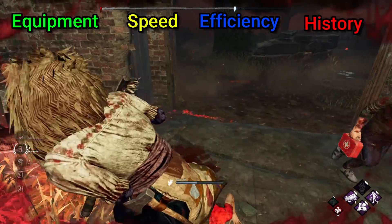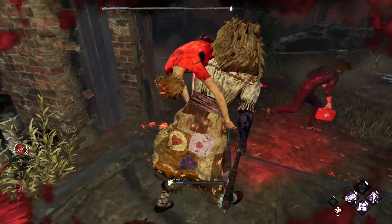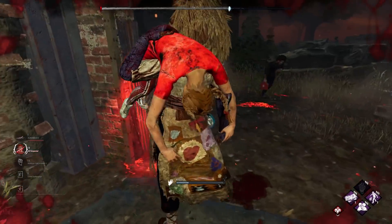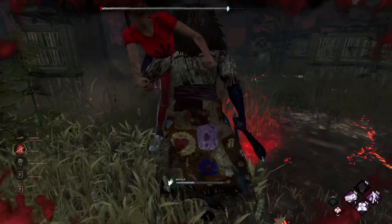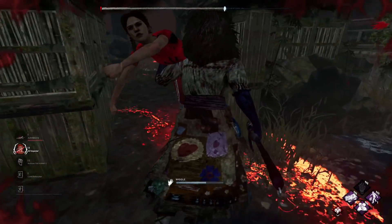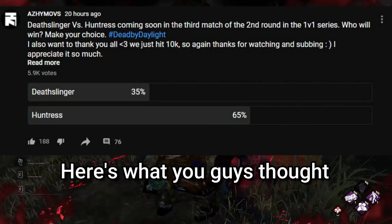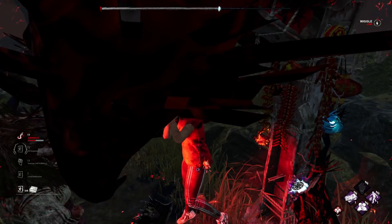Let me know what you think of these categories — I'm happy to change them as we go through. With these scores and my own reasoning for each of the numbers, we will decide who I think would win in a 1v1 fight. I'm going to try and be as objective as possible and without any bias, the goal of this series being a search for the strongest killer in the game. Today, we are seeing who would win in a 1v1 fight — the Huntress or the Deathslinger.